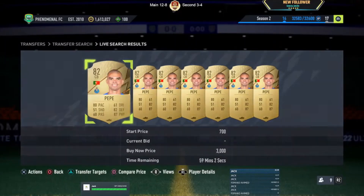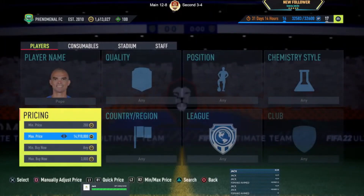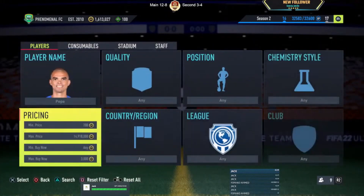Pepe is going for 3k on the market, slightly inflated due to anticipation for the Portuguese player objectives that are gonna be released potentially today or in the next few days. We're gonna try to get him under 2.8.